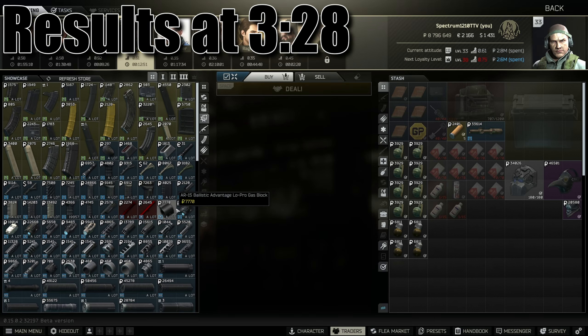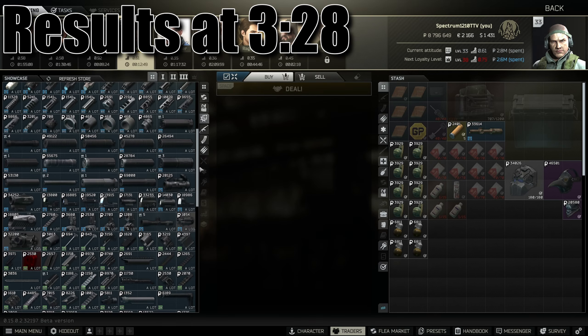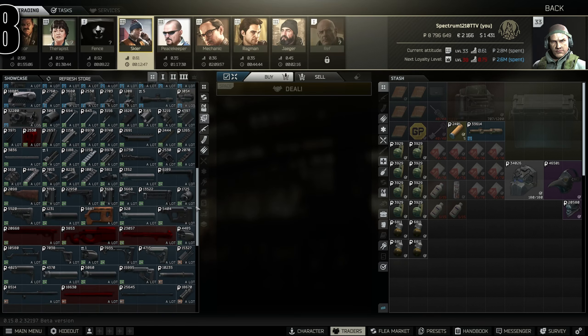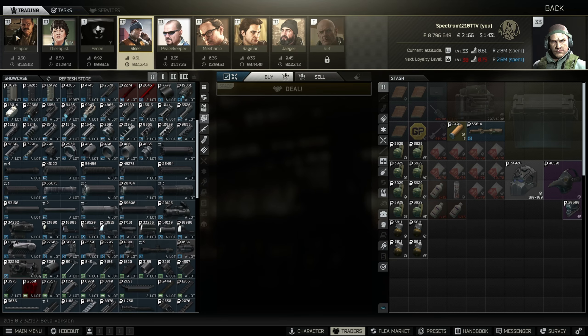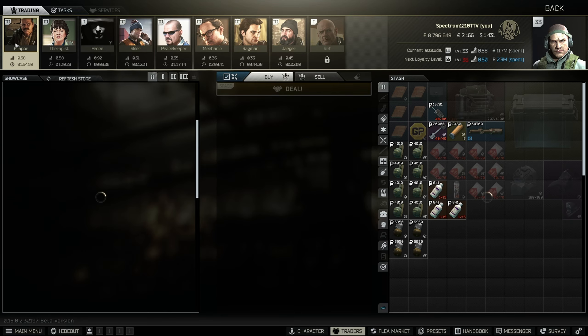Welcome to the video. Today I'm going to show you a quick trick for an infinite ruble glitch. Basically, last wipe near the end they removed the found-in-raid requirement from the flea market, so you can buy stuff from the traders and sell it back. A lot of people don't know this, and if you don't, this is a great way to make money.